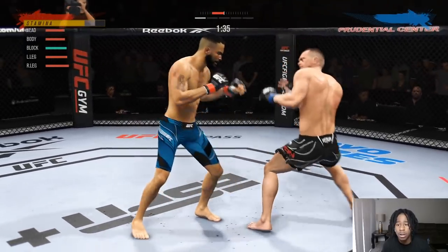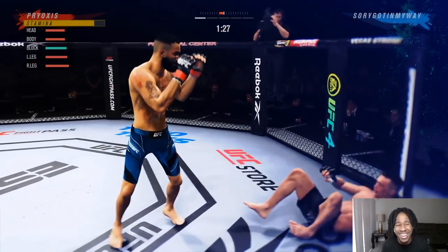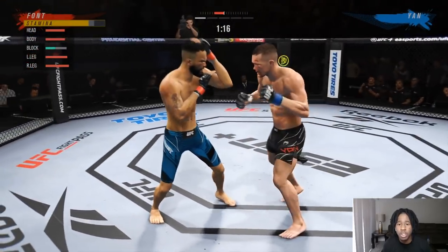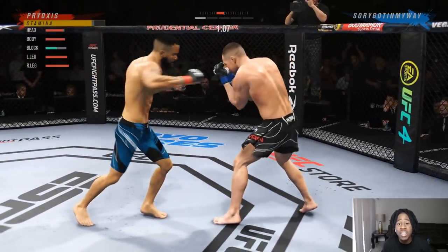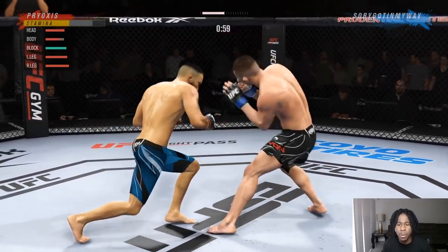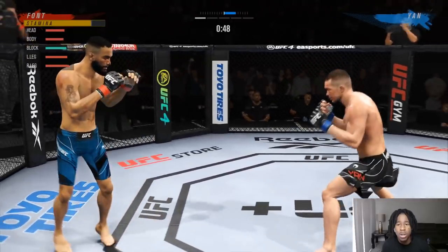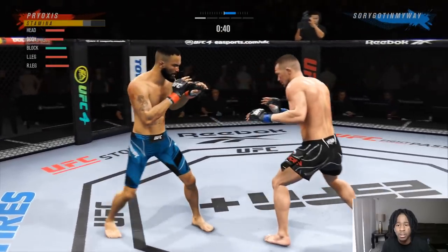Body, body, body — the four body hooks is lethal. Cross hook to the body, hook to the body. I can pressure but I don't pressure by consistently throwing strikes trying to break the block — I will mix you up. Body kick, back to the body. We get a body rock already, so we know his stamina is fading. He's also throwing very wild strikes, so round two or three is where I get the finish. Body hook fake, body hook.